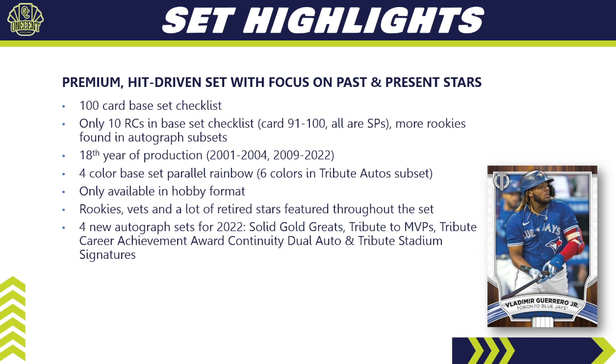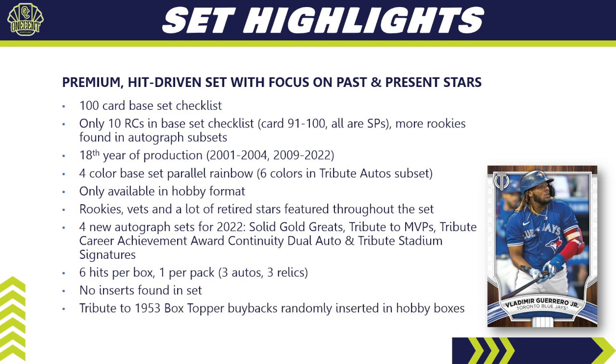Rookies, vets, and a ton of retired stars are featured throughout the set. There are four new autograph sets in 2022: the Solid Gold Greats, the Tribute to MVPs, the Tribute Career Achievement Award Continuity Dual Auto, and the Tribute Stadium Signatures. There are six hits per box — basically one per pack — so you get three autos and three relics per hobby box. Interestingly, there are no inserts. We have the Tribute to 1953 box topper buybacks randomly inserted into hobby boxes, and the Tribute Stadium Signatures feature MLB stadium relics with autos from players who played in those stadiums.